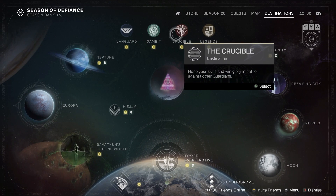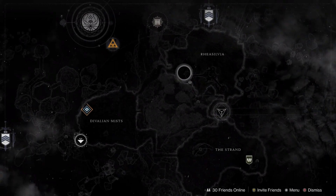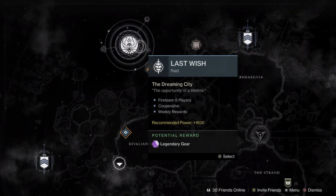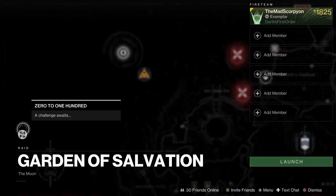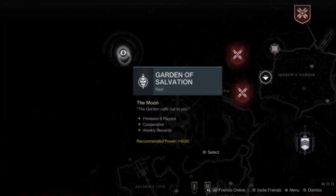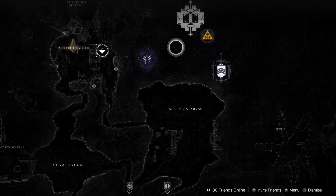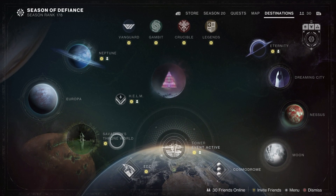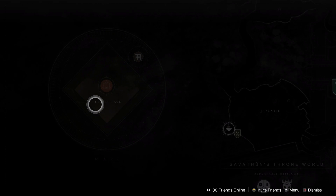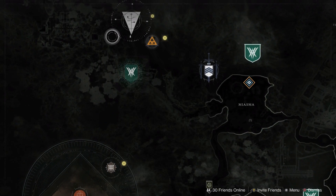Throughout all the raids and challenge modes: for the Dreaming City, we have the Keep Out Challenge. Going to the Moon for Garden of Salvation, we have the 0 to 100 Challenge — that's the Sanctified Mind final boss. At Europa for Deep Stone Crypt, we currently have Copies of Copies, which is a Trax Challenge — good for a quick bonus loot drop. Basically, don't delete any of the Atrax clones and you're good. One-phase it and you should be fine.